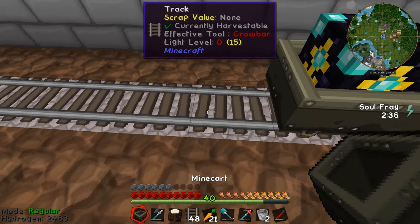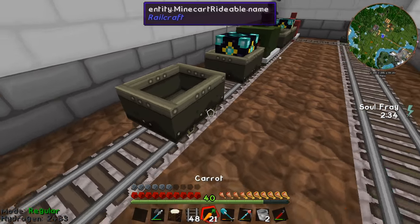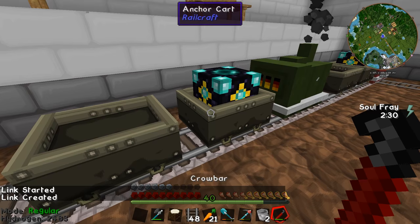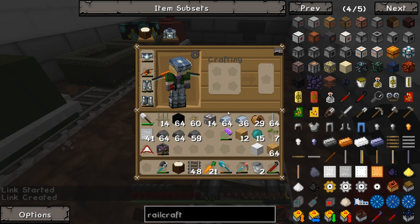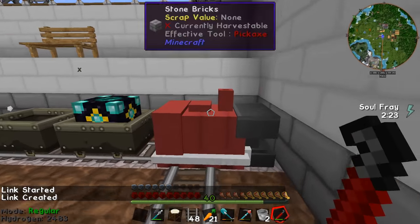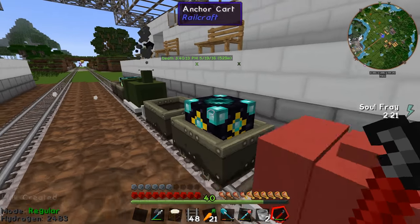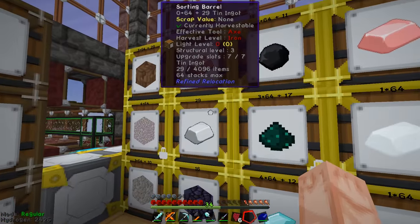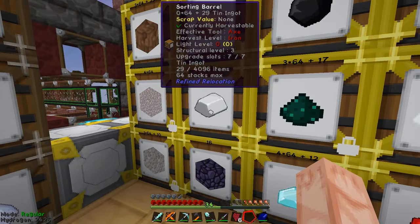I'll get on making some more of that, because we need to make a lot of rail. Does any of it require creosote? Yeah — all of it. And how did we do that before? We used cans, didn't we? Yes, cans.